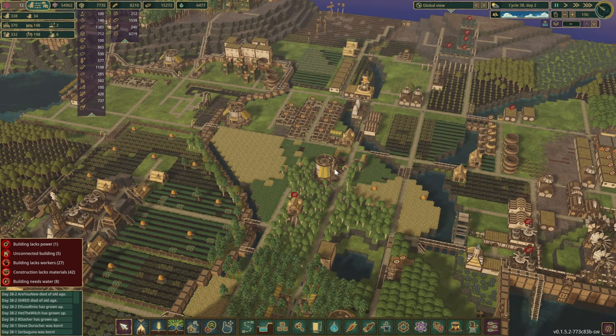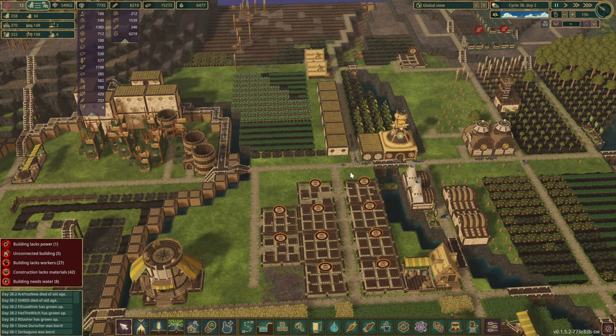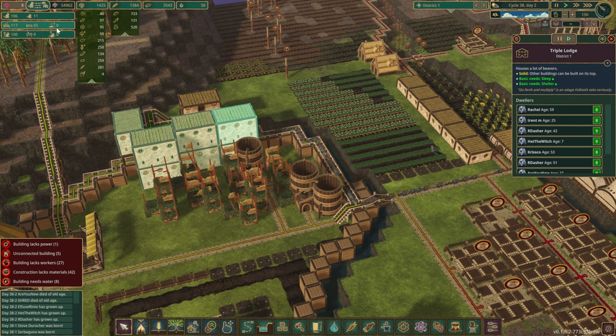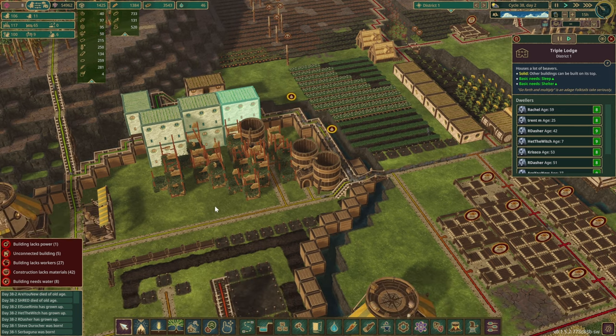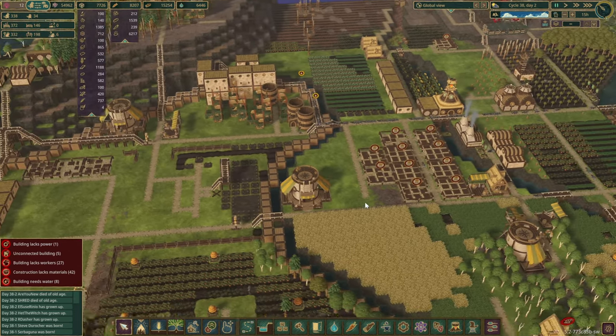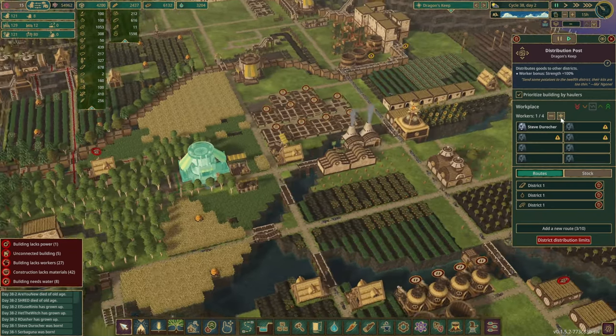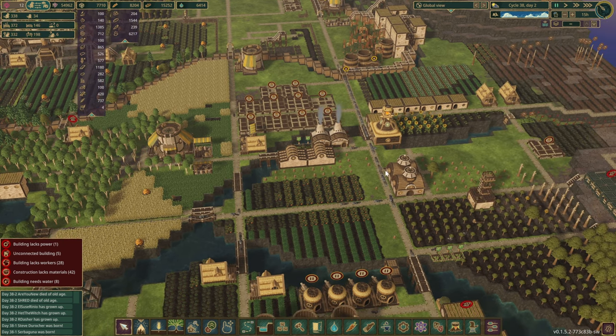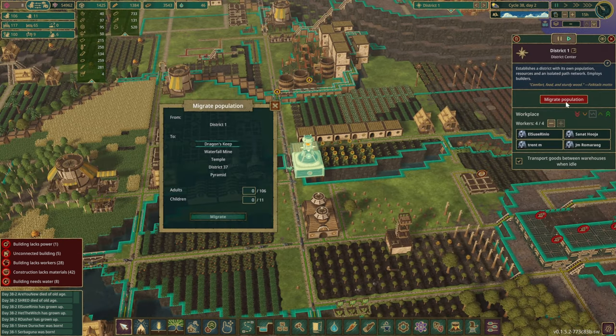All right, there we go — it is another day, beavers. Oh, it was paused — that's why they weren't moving. Beavers are back at work. Wait, we have six unemployed here and very little water. We've got problems. So let's see — high priority for you. And because there are six spare ones, why don't we send you over to Dragon's Keep for now?